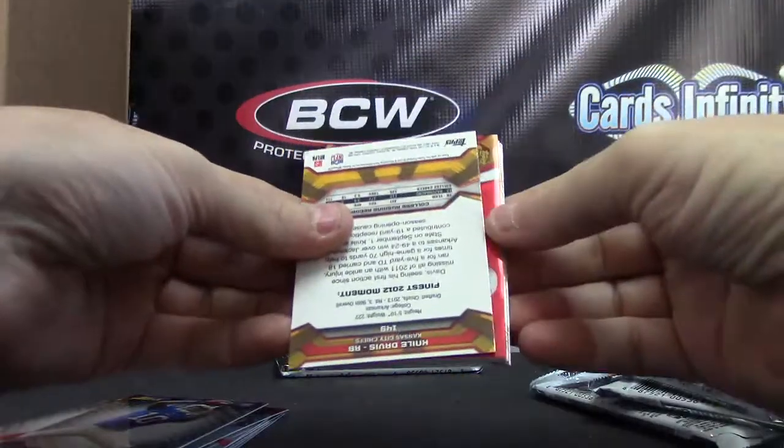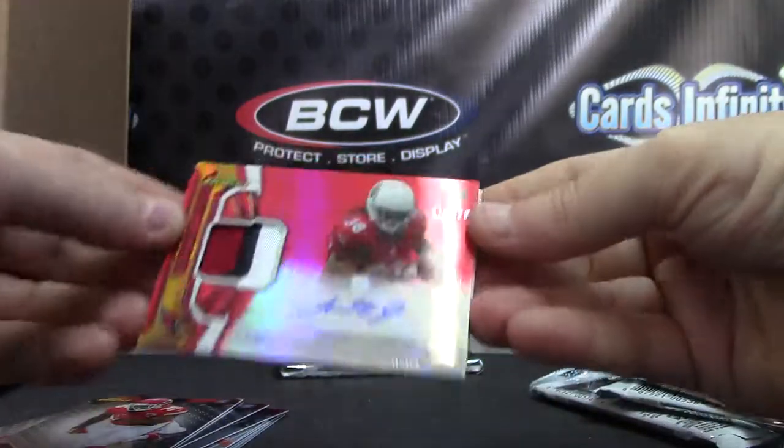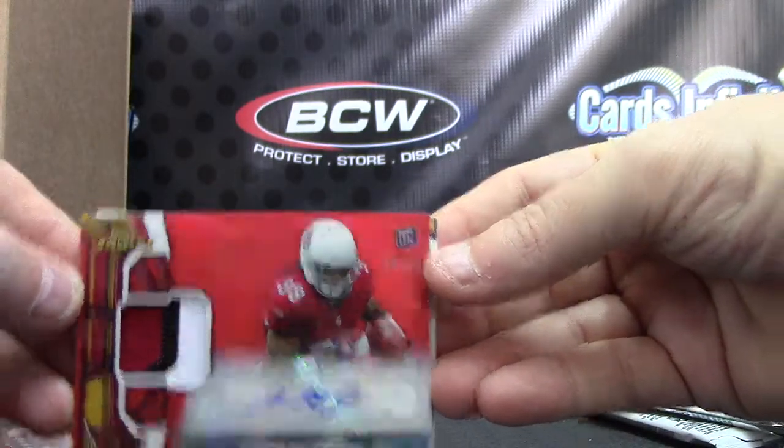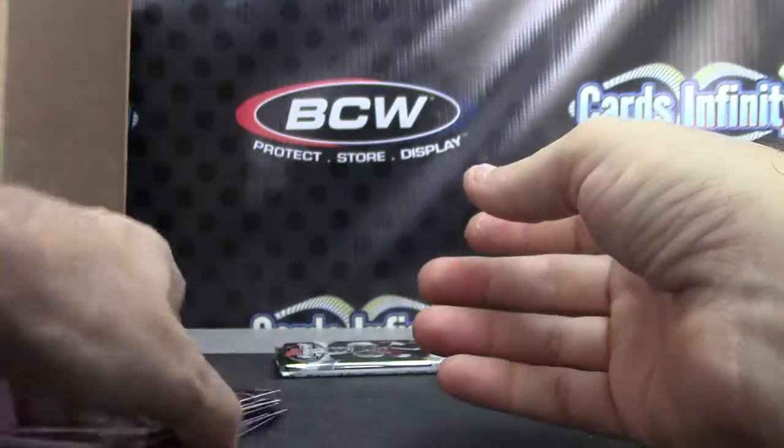It's red, it's Cardinals. Alright, your rookie is Nile Davis, Cardinals, 70 of 75. Andre Ellington patch autograph. And base.